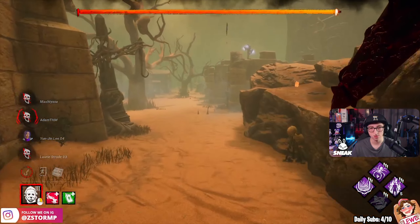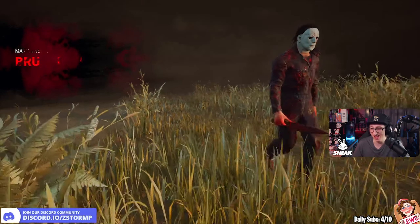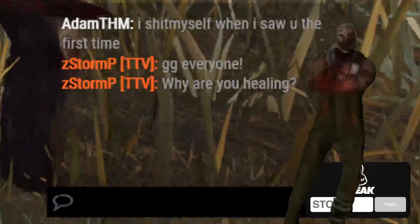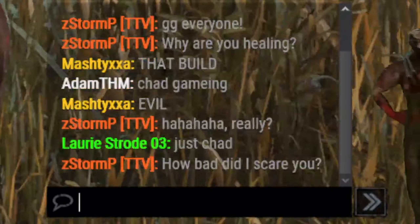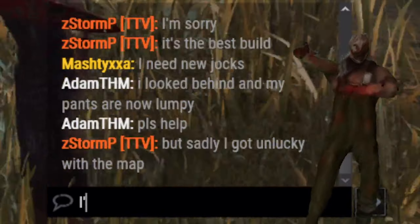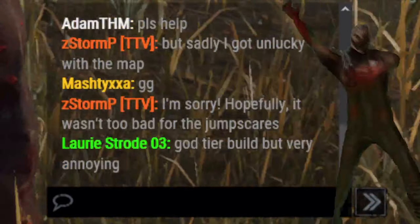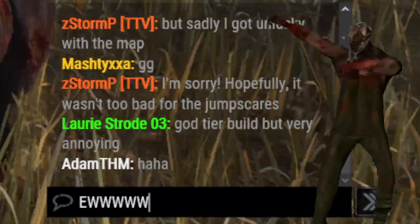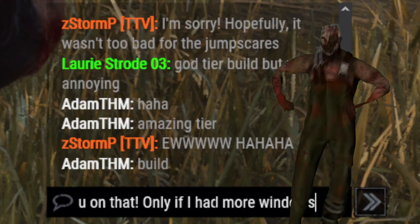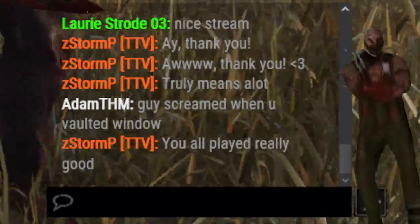Hatch or door? Look at the door. Very well played to them though — I don't think they were happy about the build. It's very unlucky what we got. Why are you healing? I scared myself when I saw the first one. That build is evil, I'm sorry. It's the best build but sadly I got really unlucky with them. Hopefully the jump scares weren't too bad — I looked behind and filled my pants! Amazing tier build, though.